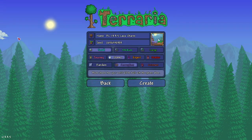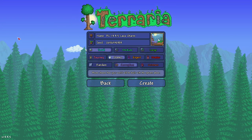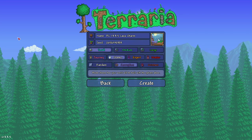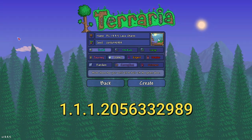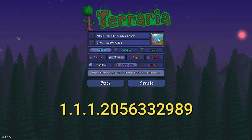Let's show you how to create the world. Here we are in the world creation screen. To give you a quick rundown: the name of the world does not matter — I've called my world 'PC 1.4.4.5 Lava Charm,' but you can call it whatever you want. The seed number, though, does matter, and the number is 2056332989. That is your seed number — if you get that wrong, it's the wrong world.